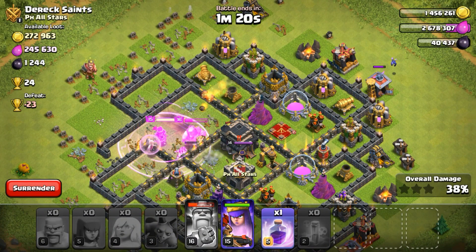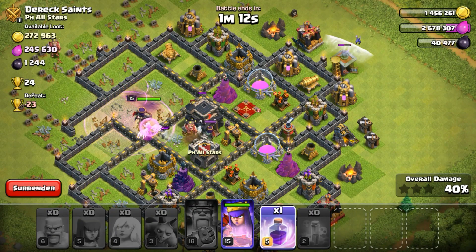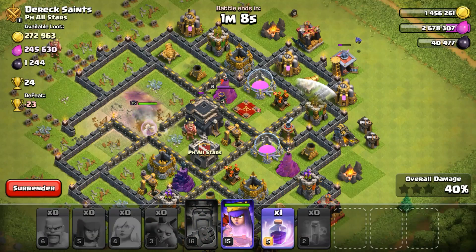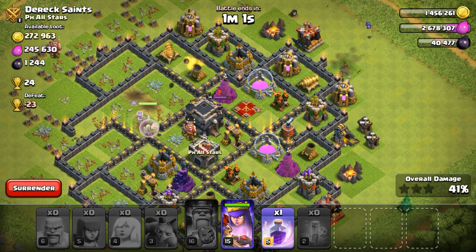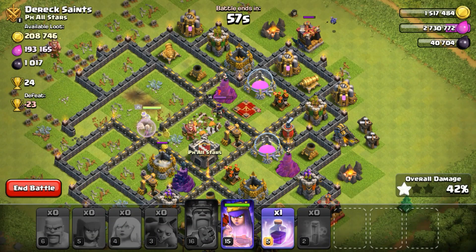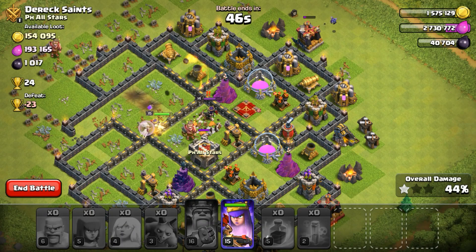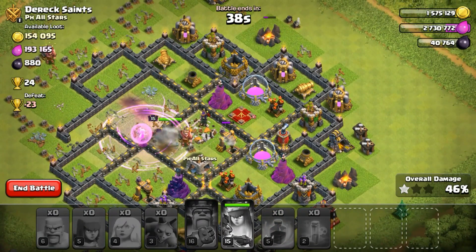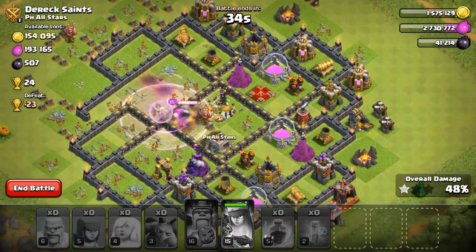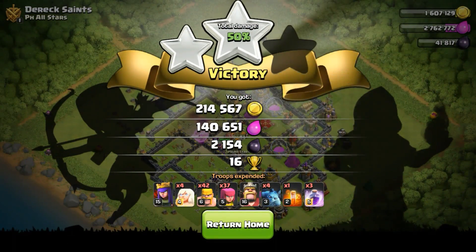We just stole everything from the dark elixir storage, and we went for the town hall as well because we needed more dark elixirs. Luckily one healer survived and the mortar is not going to do much damage on our queen — the healer is going to heal that. The town hall is down. We used a rage spell and ended the battle, getting the first dark elixir drill and then the second dark elixir drill, collecting the entire amount of dark elixir in this battle.